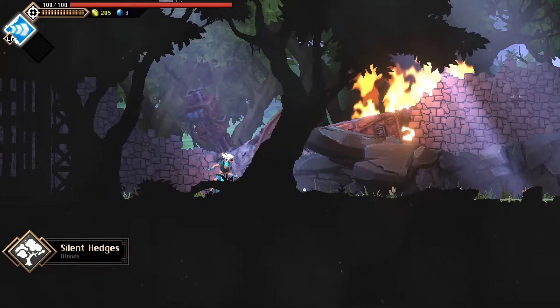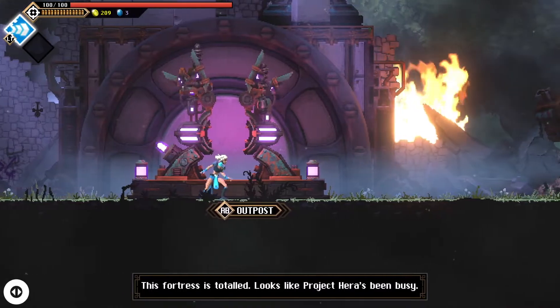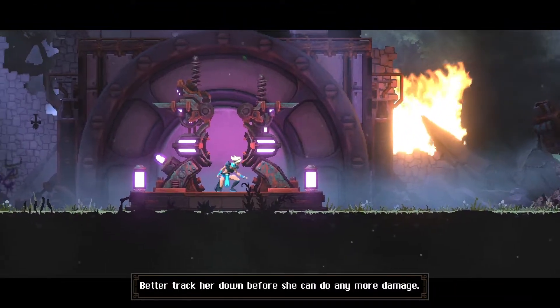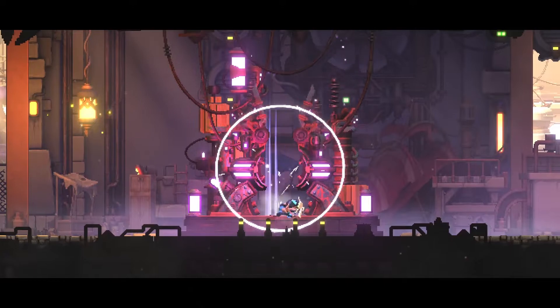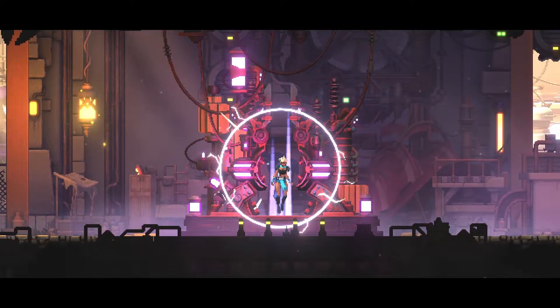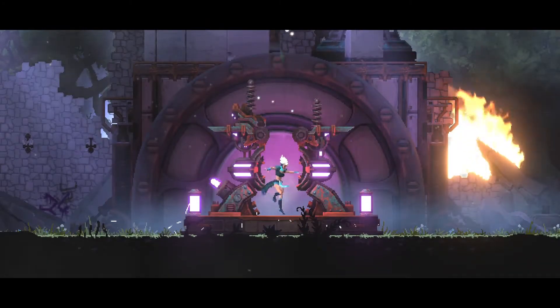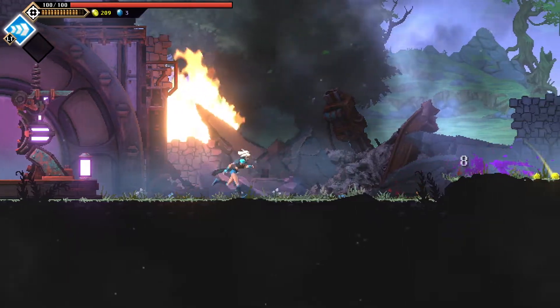We're going to our first level proper — this one's called Silent Hedges. There's a teleporter. On the left-hand side you can see we've got one, but it just takes us straight back to the outpost. I can now teleport back to the woods waypoint. I don't know if using the teleporter makes enemies regenerate — I'm sure I'll find out.